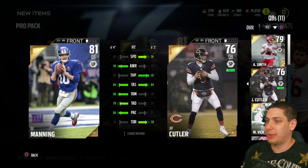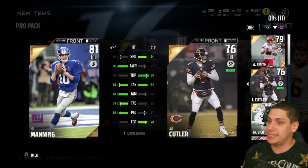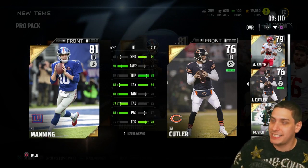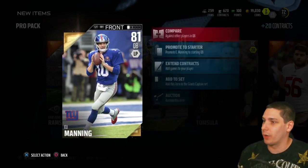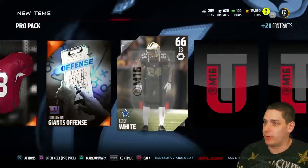He's not as quick, his play action is a lot better, which is nice. The throw accuracy deep is a little bit better, but I'm not sure with that 89 throw power if he's gonna be able to get it deep to Julio. You guys have got to let me know after this what quarterback you want to see, because I keep adding more and more quarterbacks. I wish I was pulling something else, some other positions. Let's get some variety in here.